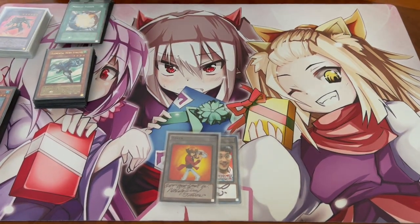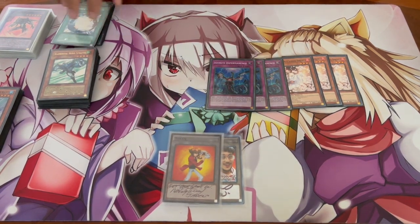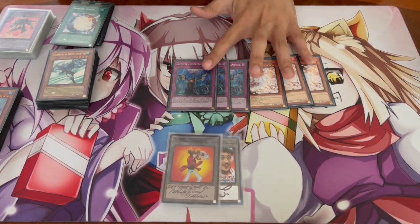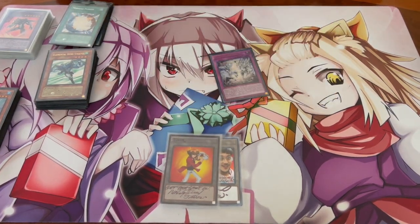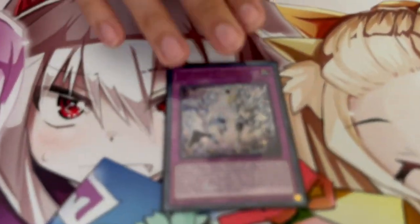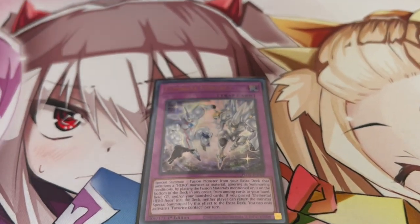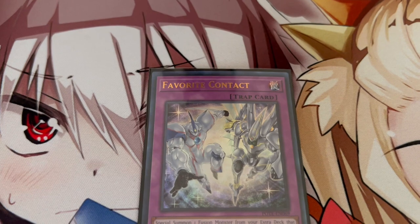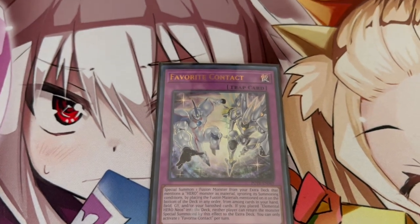For the last seven spots we're playing 3 Ash and 3 Imperm - just the best hand traps in the format, really powerful going first and second. Then lastly we're playing 1 Favorite Contact, a card you can now search, which helps you make Shining Neos Wingman. That's kind of why I'm playing 41 cards instead of 40 - it's the 41st card. It's not horrible if you draw it, but you prefer to search it.